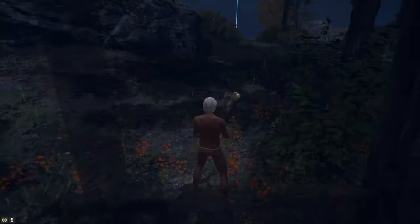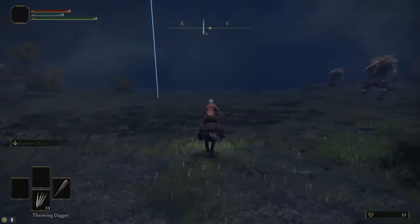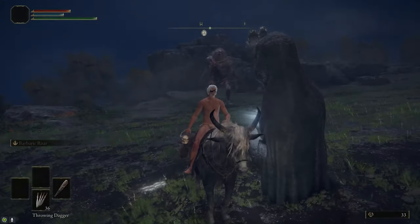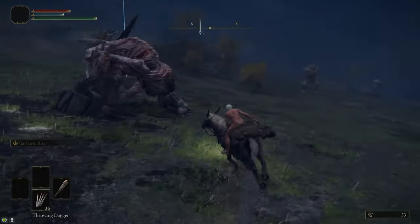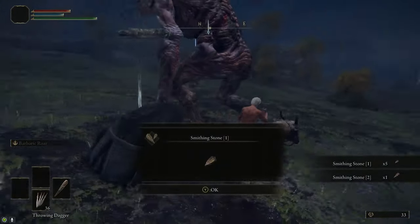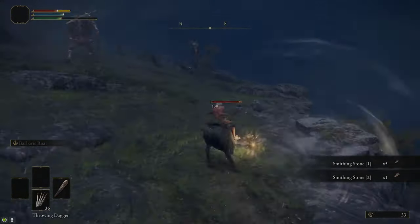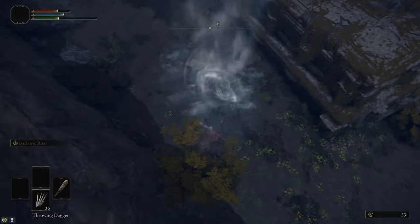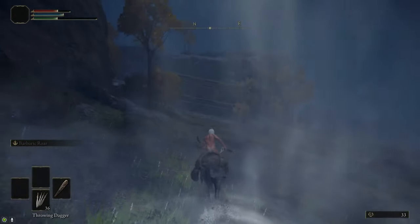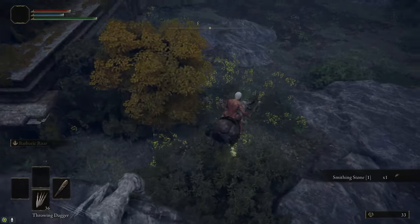We're also going to head just to the southeast of the Warmaster Shack to grab a few more Smithing Stones. On the big plateau, you're going to see a bunch of trolls walking around — lead one over to a statue. When he walks into it or hits it, it'll break, and inside are a bunch of Smithing Stone 1s and a Smithing Stone 2. We're also going to follow the southern cliff to the east, jump down via a Spirit Spring on Torrent so we land without taking fall damage, and just around the corner there's another Smithing Stone 1.